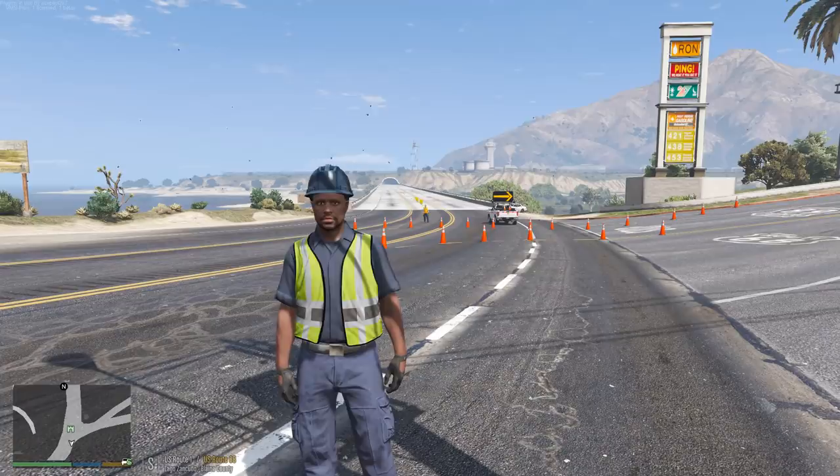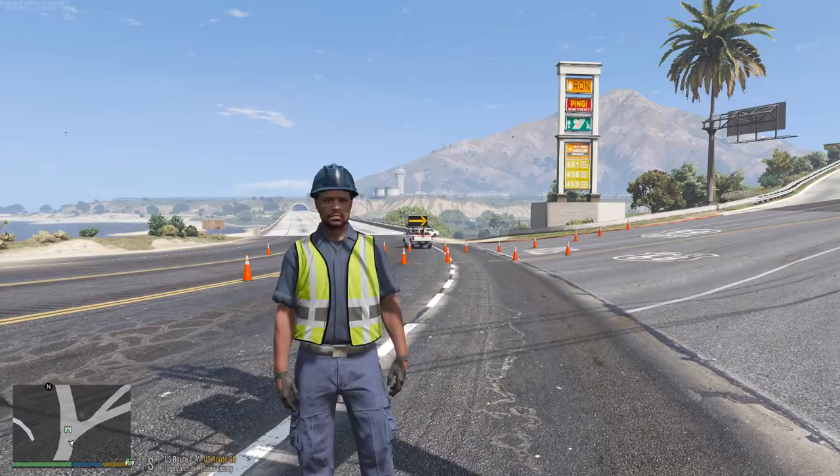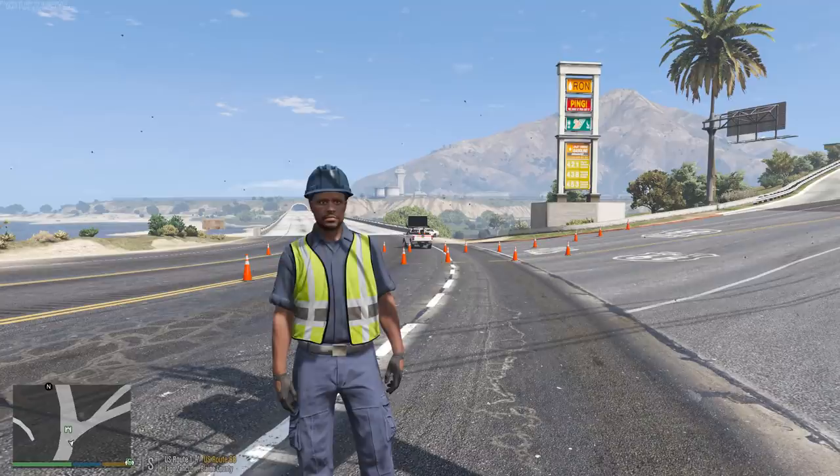Hey, what's up guys, it's pilot 2K7 back for another GTA5 real life mod video. Today we are back with our heavy duty record Peterbilt tow truck and we're actually going to be responding to a very serious motor vehicle accident involving a semi truck, logging trailer, and passenger vehicle. Now this is part three of a three-part series, so if you guys did not check out part one or part two, I'll link them right here as cards and also down below in the video description.